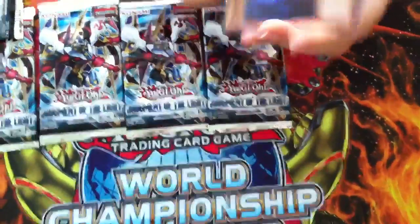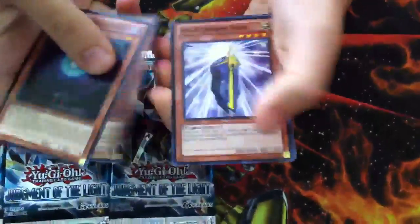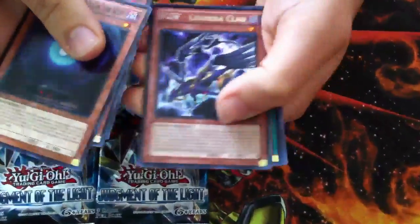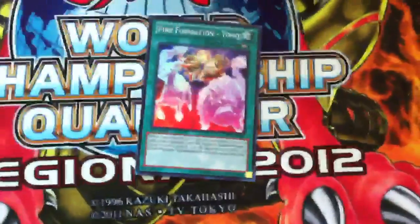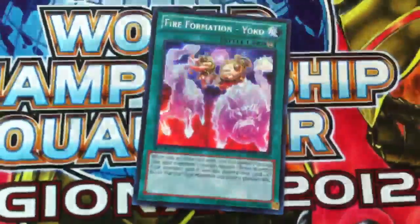Usually we like to move the hollow to the back, but it's all good. D-X-Y-Z, Clad, and Pyroformation Yoko. Nice. First pack hollow — it's not a bad hollow. Yoko.